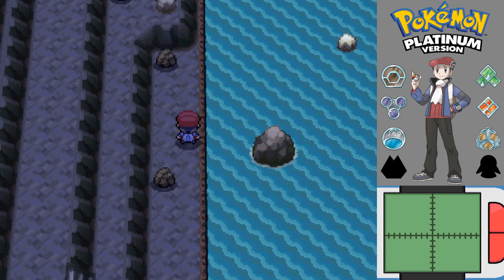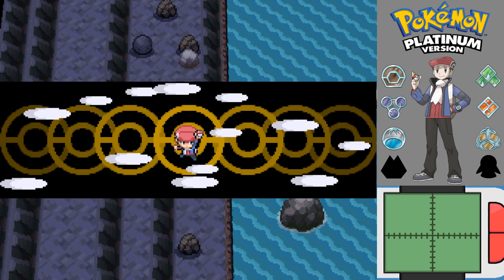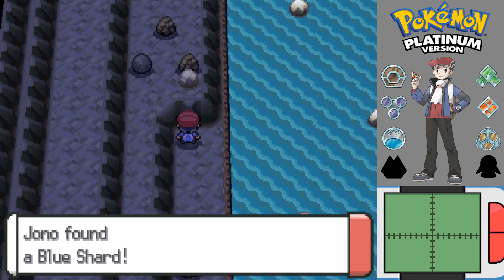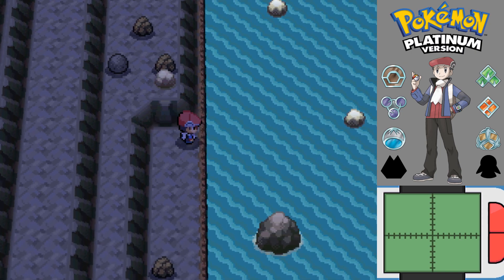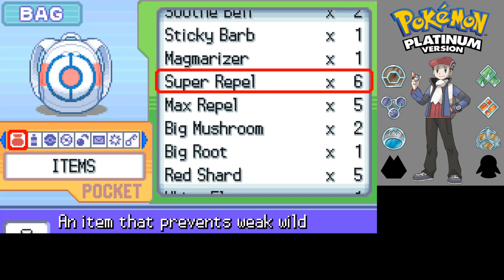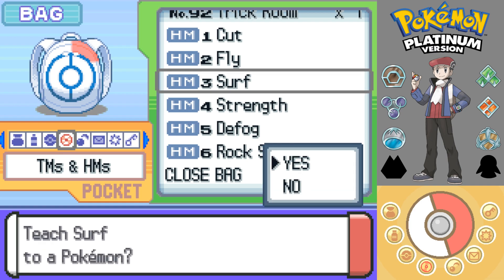Was there anything behind that particular rock? Nope. But there was something here. And we are going to go surfing in a minute. Might as well see what kind of water Pokémon appear around here. I think there's something here — a blue shard. Plenty of shards. I put Surf on good storage, but that's fine. I can still teach Surf to Barrel because you've still got a move to spare. Kind of forgot about Surf.